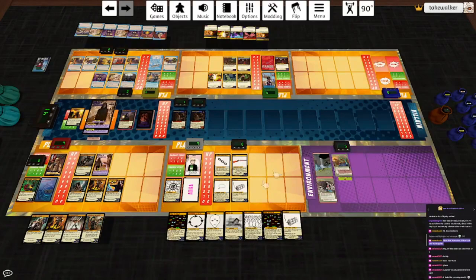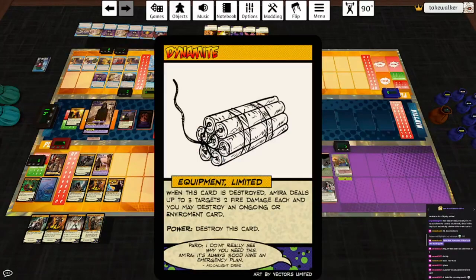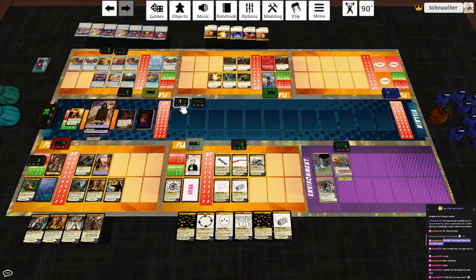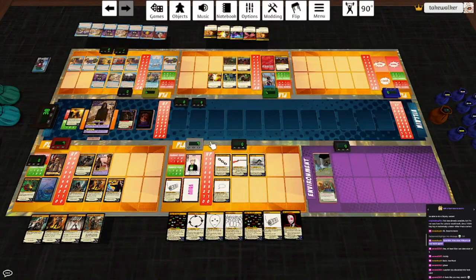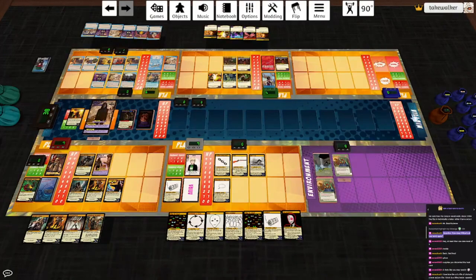I think it might be time to let the dynamite go boom. I will play Scene at All: start of your turn, reveal the top card of a deck, you may replace or discard all the revealed cards, if a card is discarded this way, destroy this card. So we're going to destroy the dynamite - Amira deals up to three targets two fire damage each, and I can destroy an ongoing or environment card. We'll hit Willow for three, we'll kill both of the Earth Golems, and we'll take out the Sorcerer Priest. Not bad for a guy with glasses. Draw a card, somebody can discard and heal - probably going to be Eldritch again. Subterra plays another Sorcerer Priest. And I just got rid of the nice squishy targets. Everybody take two, Sorcerer Priest takes three, Titan gets another damage reduction.